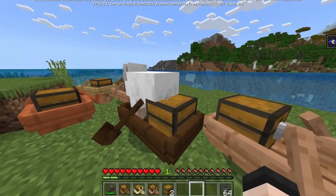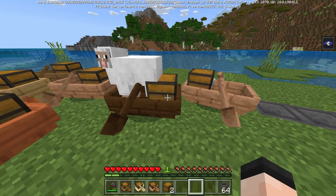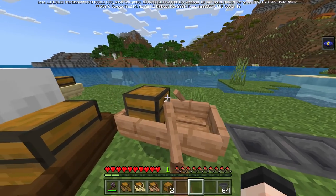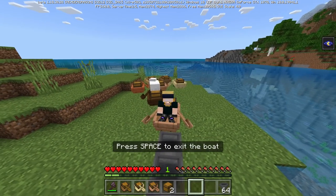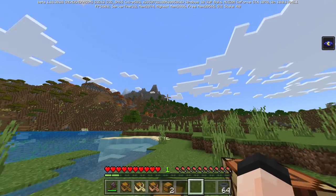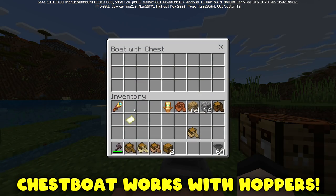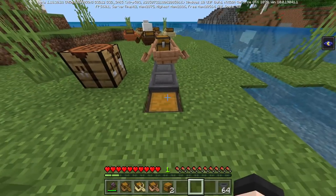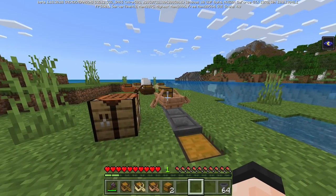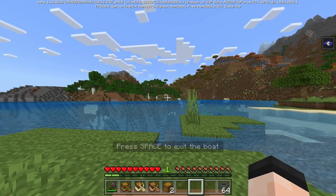If a mob is inside of the boat, you cannot get inside of the boat too. Now let's put things in this boat — my elytra, my turtle shell, this glass bottle — then get in the boat and move it over to a hopper. Watch what happens: it works! The chest boat interacts with hoppers. The items inside the chest boat are moved out, picked up by the hopper, and moved over. That's huge.